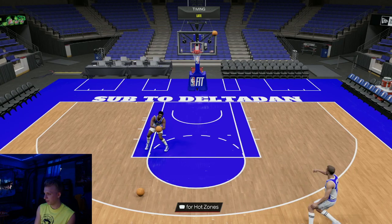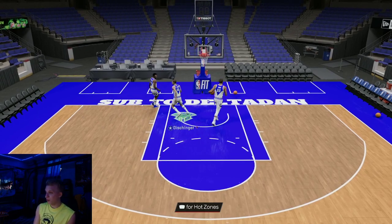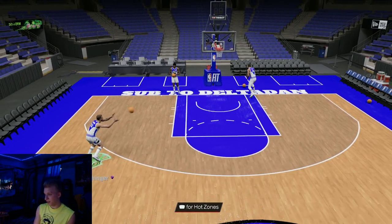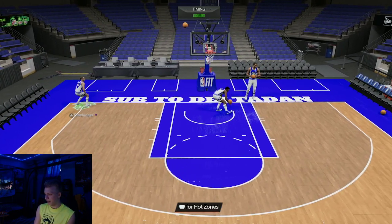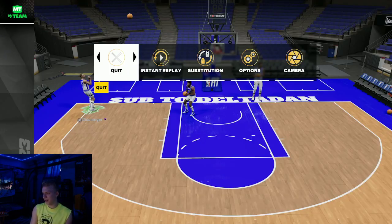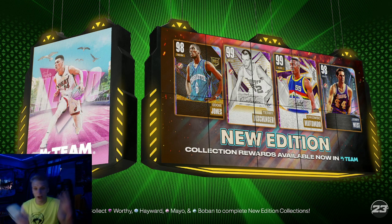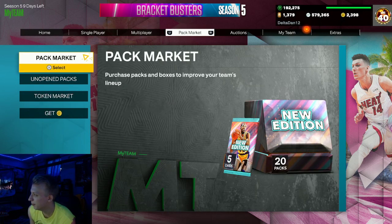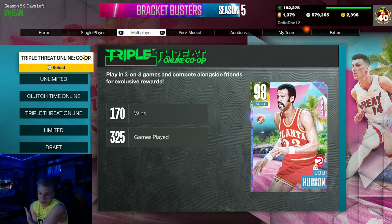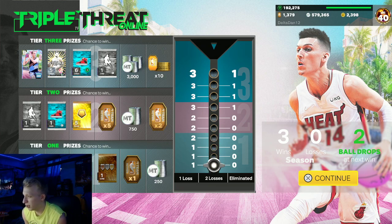It's him and TMac as the best two guards — pick your poison because they essentially cost the same amount. It's whether you want to lock in and use those dark matters that come with Terry: James Worthy, Oscar, and even Bosh is serviceable. Dway is the only one not going in my lineup, but I wanted to change things up. We still have almost 600k so it's fine.